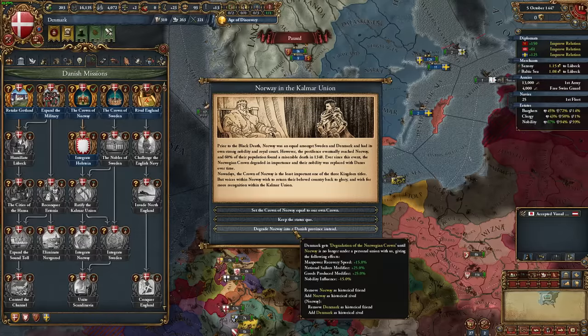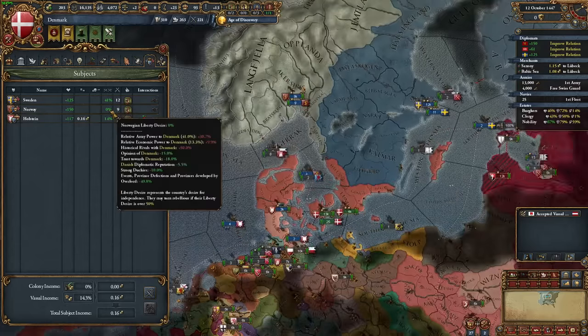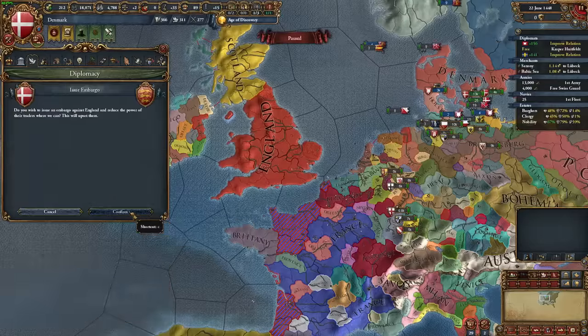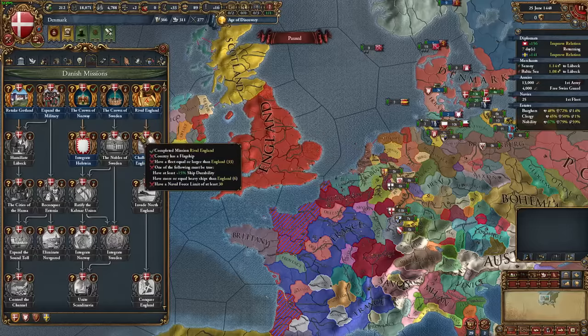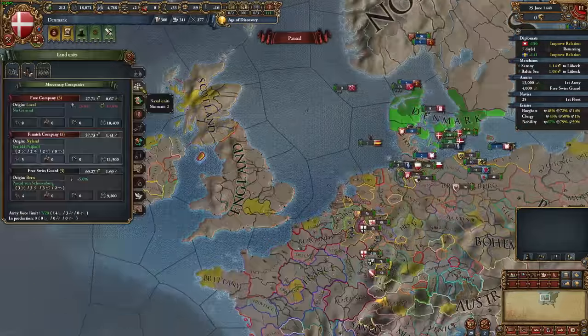Using Norway's crown, you get Manpower Recovery, Sailor Recovery, and a whopping 25% goods produced modifier. It does make Norway a historical rival though, but quite frankly they will never escape our control, so who cares. I completed the rival England mission shortly after, but to do the next mission I'll need more ships and I don't have the income to go over my naval force limit, nor do I even have the sailors to get a flagship, so I can't rush down England.